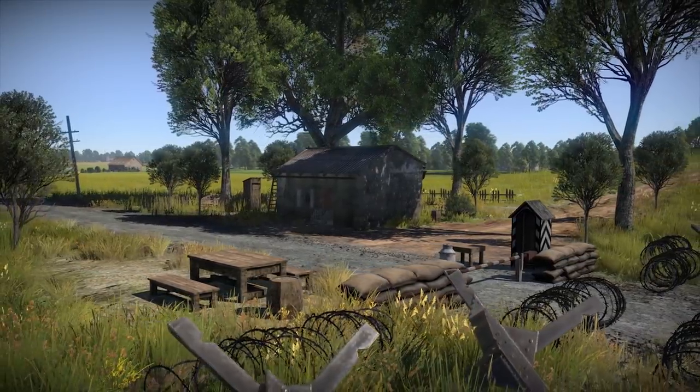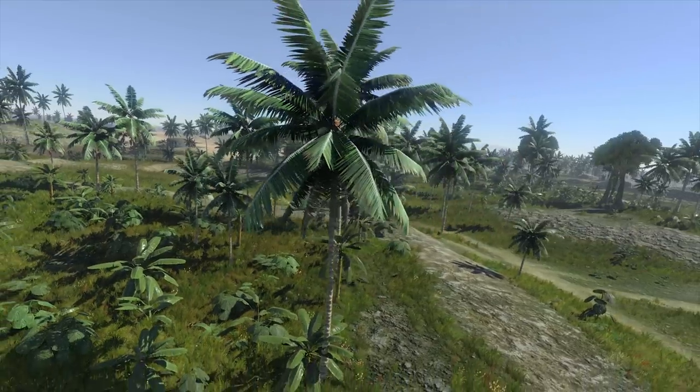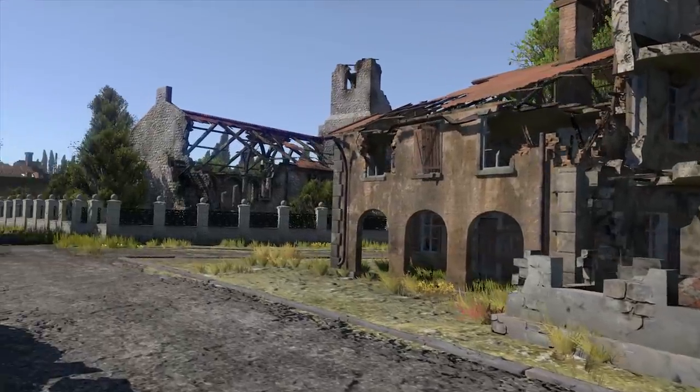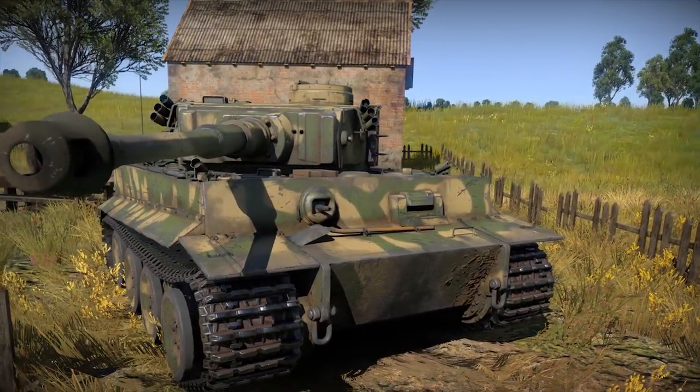War Thunder is moving up to the latest version of its game engine, Dagor 4.0, which brings new graphical capabilities and technologies to the game. This includes physics-based rendering, realistic water visualization, and large building destruction physics. Vehicles and background objects now look more natural.